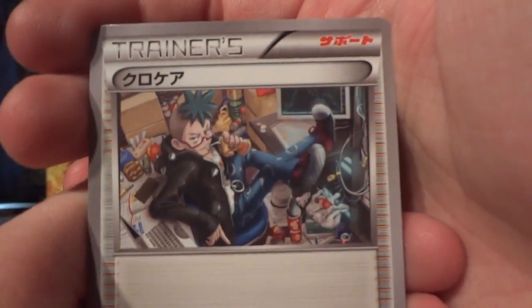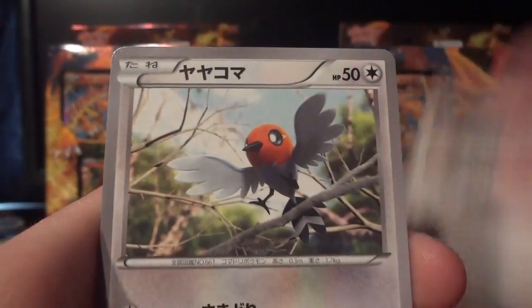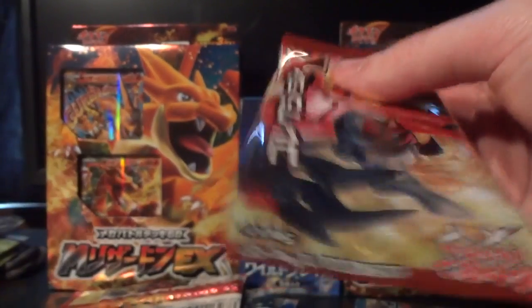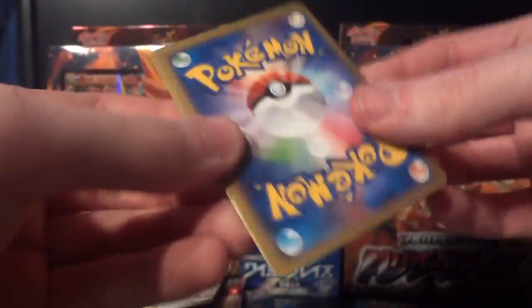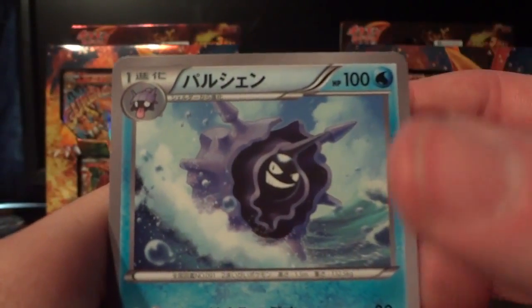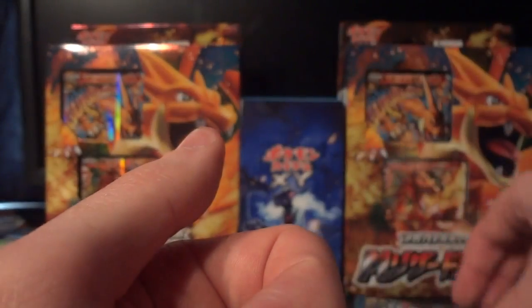Don't worry about having a lack of content after this. Cassius, Fletchling, Rhyhorn, Pansear, and Scolipede. There's definitely still more stuff coming for you guys. I'm not gonna skimp out completely on the openings after these are done. Besides, Rising Fist is actually not that far away, which is kind of crazy to think about. Cloyster, Ledyba, Jigglypuff, Barbaracle, and Hard Charm.